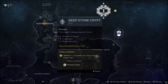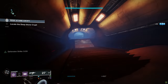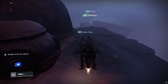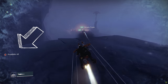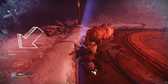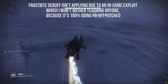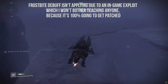Before the first encounter, locate the Deep Stone Crypt: clear adds in the Eventide Ruins, proceed through the door, and you'll be outside in the freezing cold. Race on your Sparrows from heat bubble to heat bubble until you reach the final door leading to the crypt. Between bubbles you get a debuff called Frostbite in the bottom left of your screen — if it reaches 10, you die. Hang out in a heat bubble until Frostbite goes away, then race to the next one.